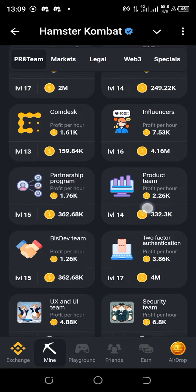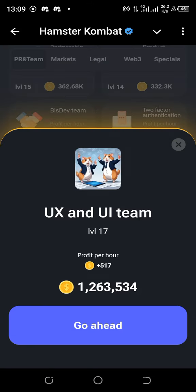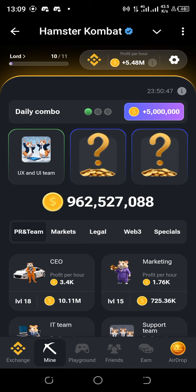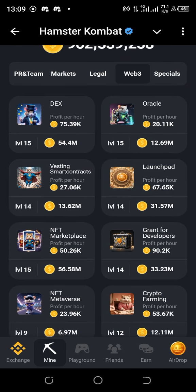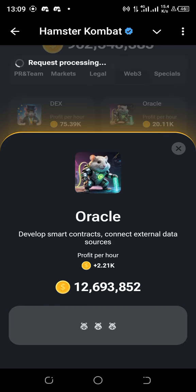UX and UI team — here it is, 1.2 million. Okay, congratulations. And then we go straight to Web3 — find Oracle. Yes, Web3, we find Oracle there. That's quite expensive — 12.6 million.